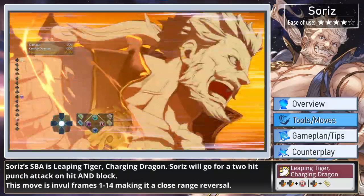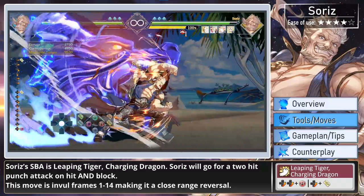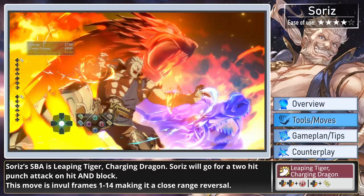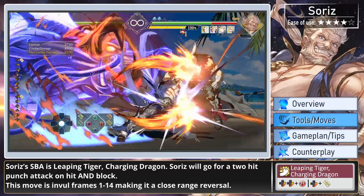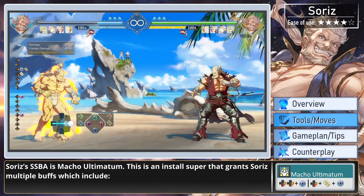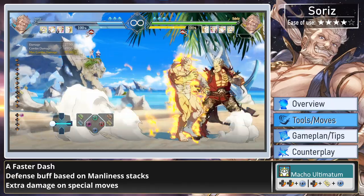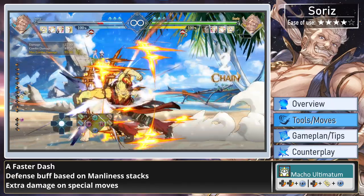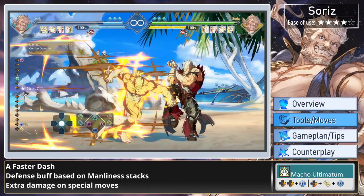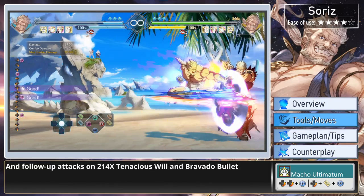Soares' Skybound Art is Leaping Tiger, Charging Dragon. Soares will go for a 2-hit punch attack on hit and block. This move is invincible on frames 1-14, making it a close-range reversal. Soares' Super Skybound Art is Macho Ultimatum, an install super that grants Soares multiple buffs which include a faster dash, a defense buff based on Manliness stacks, extra damage on special moves, and follow-up attacks on 214 special, Tenacious Will, and Bravado Bullets.